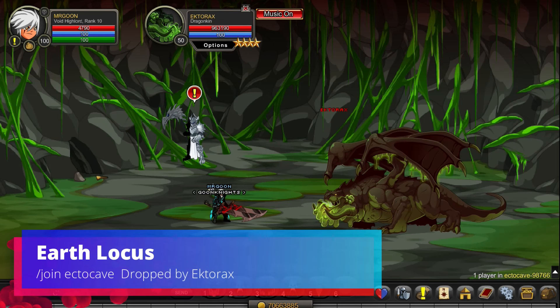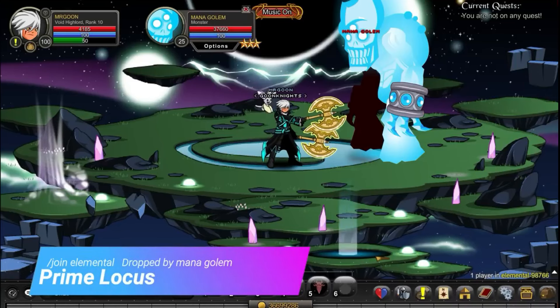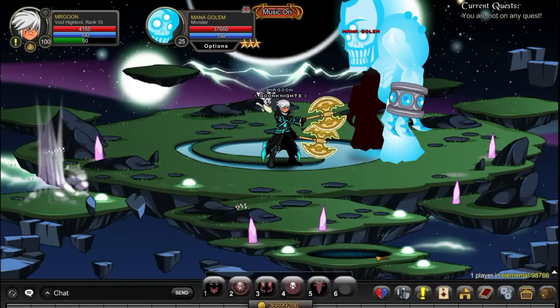Earth Locus have fully changed location — they are now over at /join Ecto Cave and dropped by Ectorex. And then we can /join Elemental, defeat the Manor Golem, and that will get you your Prime Locus.